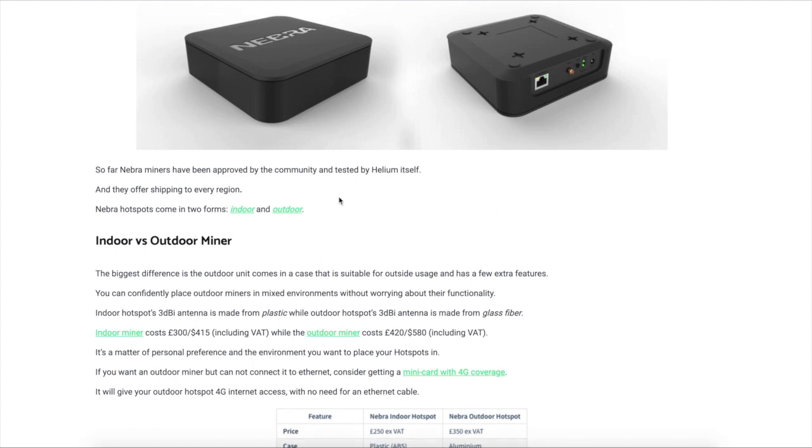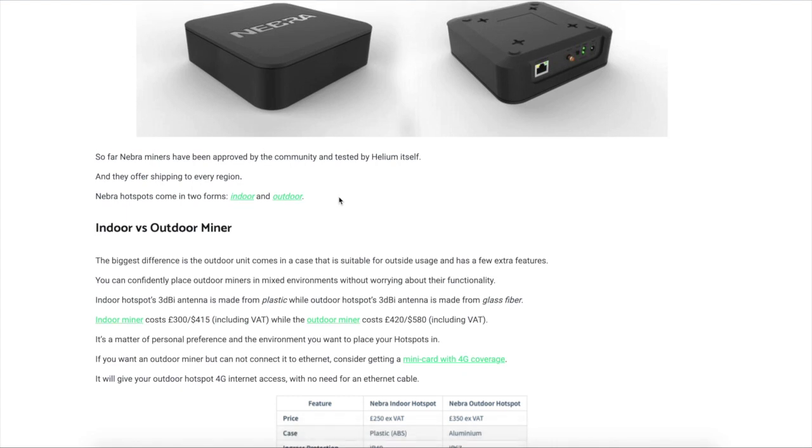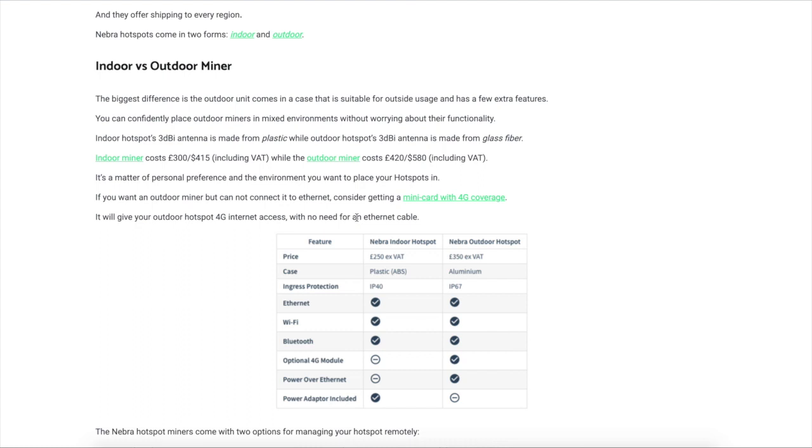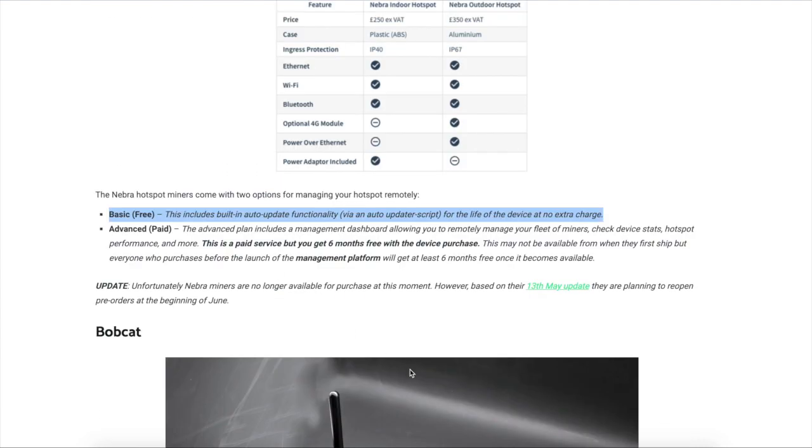The Nebra miners have been approved by the community and they are available indoor and outdoor. You just have to pick the one you prefer. It's going to cost you about $415 for the indoor model, and the outdoor miner is going to be about $580. You can manage your hotspot remotely — you can get the basic plan which is basically an auto-update, or you can get the paid plan which allows a dashboard to remotely manage your miners and check hotspot data, status, etc.